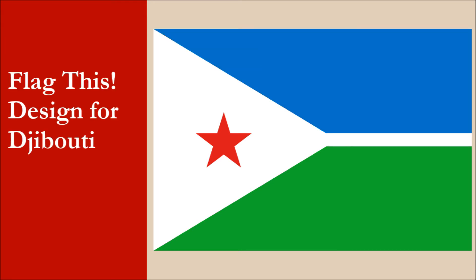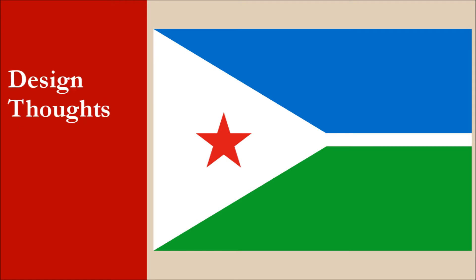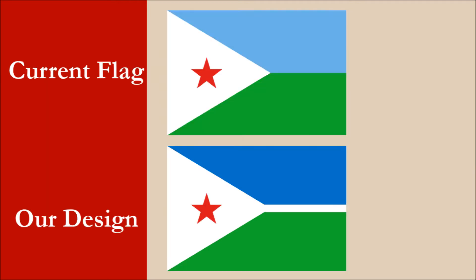And here it is. So what was our thinking behind this design? Our flag is heavily based off the current flag. While the current flag is a nice, unique design, we decided to change a couple of things. We separated the blue and green with a thin white stripe, and thus we eliminated the contrast problem between these two colors.